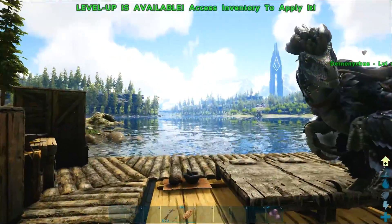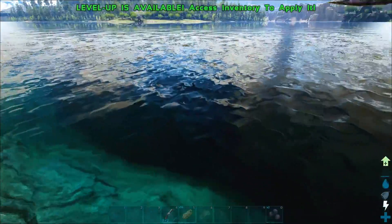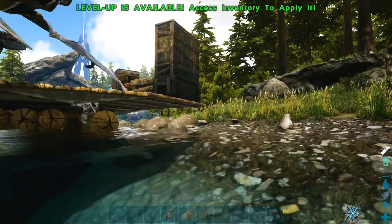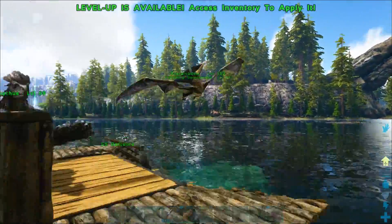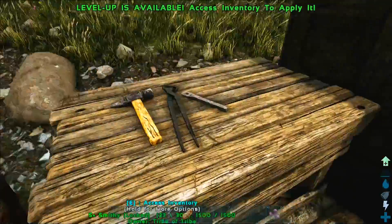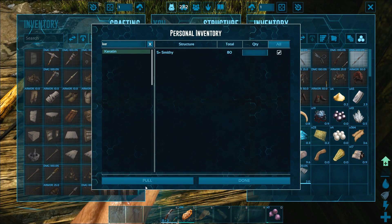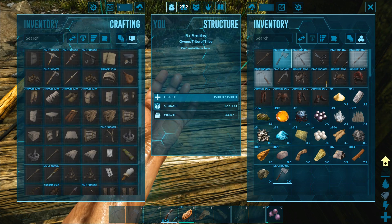We gotta get some chitin. I'm just trying to think of the best way we can do this. Is there anything down here that we can bust up? Probably not. I think we might just need to take our raft out for a bit of a spin — or we just craft a hatchet and go and hack up a whole bunch of turtles. I like the sound of that a little bit better. Wait a second — we got 80 keratin in here! How did I not see that?